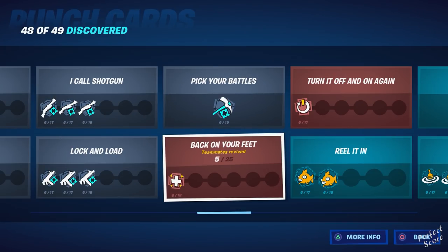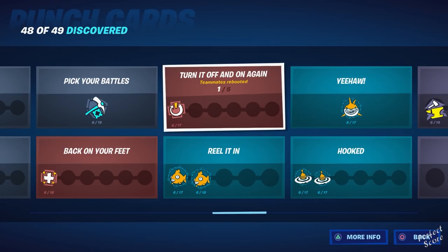Back on Your Feet requires you to revive teammates. Turn It Off and On Again requires you to reboot teammates — this one can be quite tricky. I think you can do it with randoms, but when playing with autofill on, people often leave the match immediately after dying. I got this one while playing with friends.